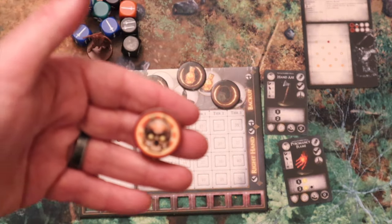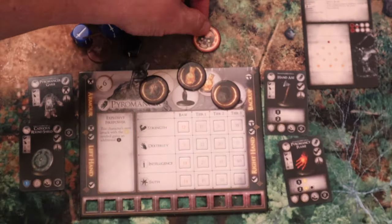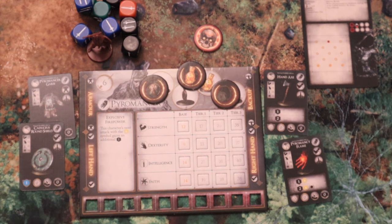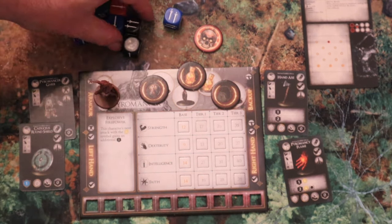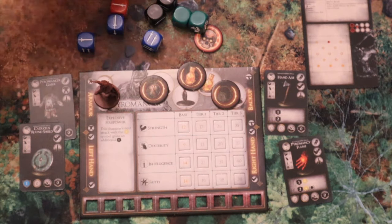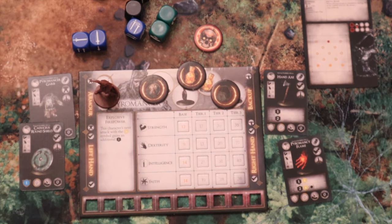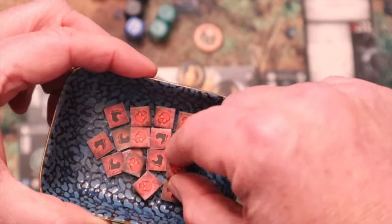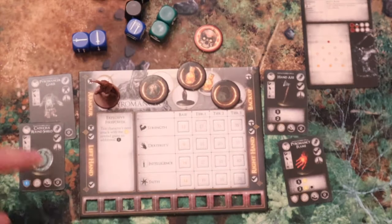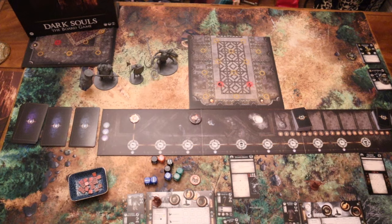There is also the aggro token, which when you take a turn can affect which enemies come at you. The dice you roll are all colored: black dice, blue dice, green dice for dodging, and an orange die — increasing power with each color. These are the double-sided tokens for stamina and health that you place on your board, and when they meet you need to add another one, your character would die.